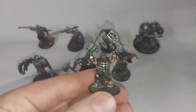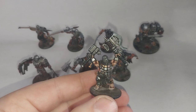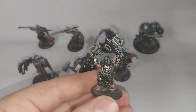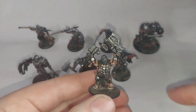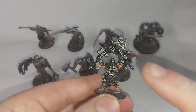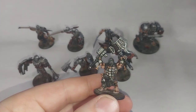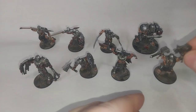Then we have got the Pit Fighter Slayer. This one's slightly not what you see is what you get, because gameplay wise I run him with two Dwarf axes, but he's modeled here with a hammer and axe. The axe from this one came from one of the Fire Slayers from Age of Sigmar.